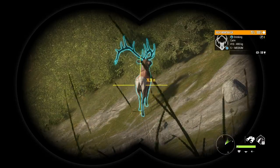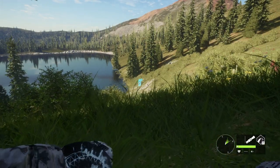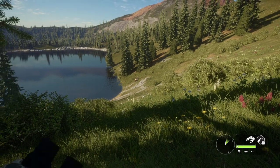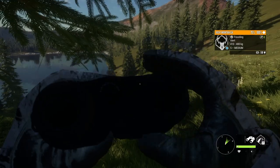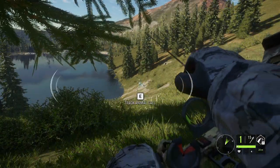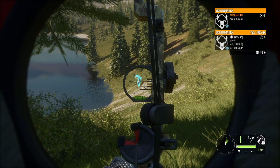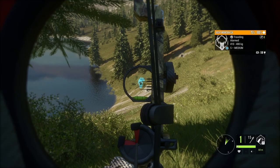Around 75 meters and the wind is getting really bad. Now he's alert and the wind is terrible. He's still a bit too far so the shot isn't going to be safe, but we can do it. Just gonna make sure to zero for 60 and aim a bit higher to compensate, because it is closer to 80 so the arrow is going to drop quite a bit.